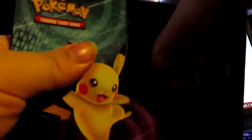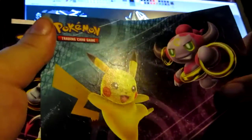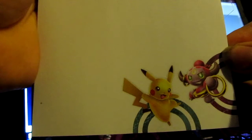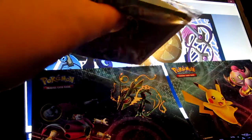We have Pikachu and Hoopa stickers, then Hoopa Unbound and Rayquaza stickers. Nice. What's this? Oh, a notepad. There we go. And then we have the little folder that it comes with.